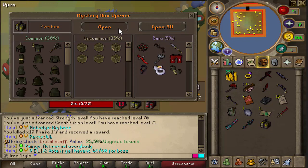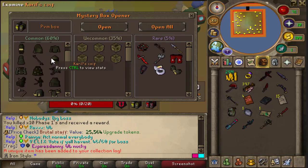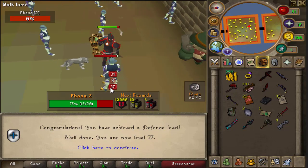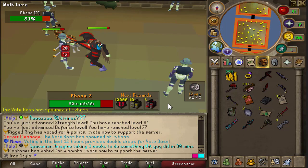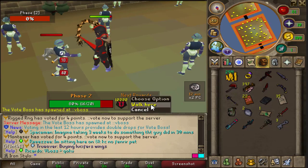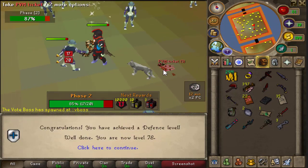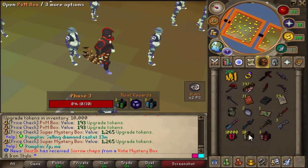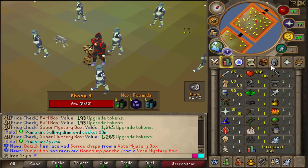Alright, play rewards. Come on, give me something good. TH hacks — what the fuck is this? Again a common reward. So as you can see, we are currently doing phase two. If I finish this phase, I'll be getting 10k upgrade tokens, 10 mystery boxes, and 3 mystery boxes. I just finished phase two and got 10k upgrade tokens, 10 BEM mystery boxes, and 3 super mystery boxes. The stats are looking kinda good.